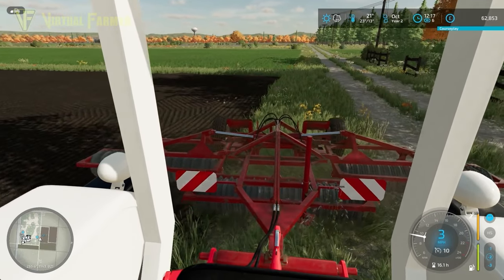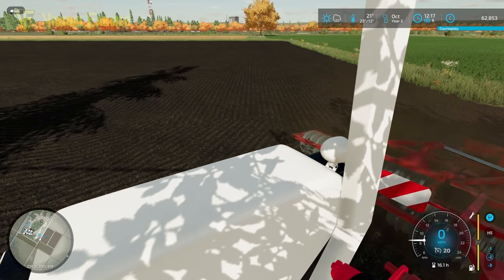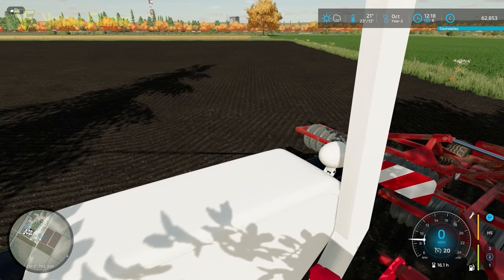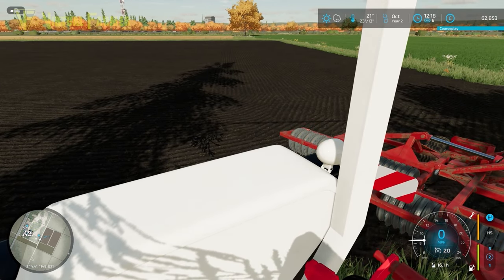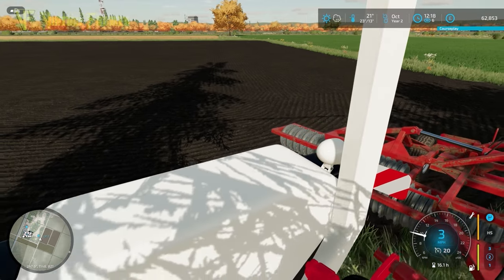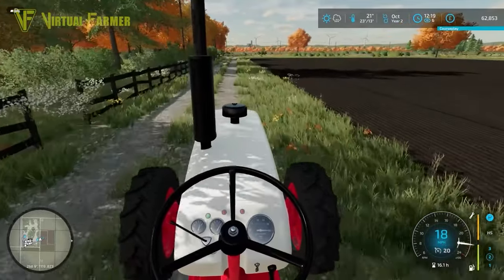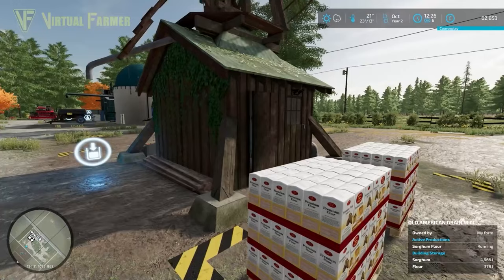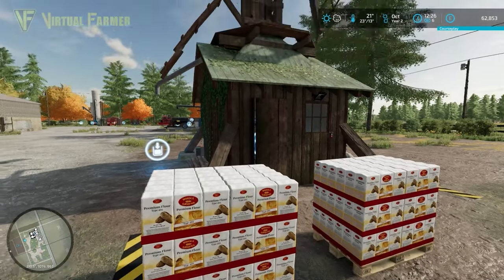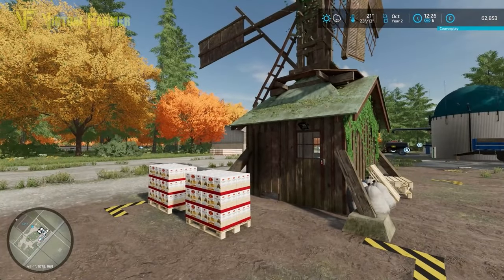Our money has ticked over to 62,853 pounds just from that single run of silage off those two fields - that is absolutely brilliant. We've got our wheat in as well, so I'm very happy with that. Back to the yard and we'll see what else we can do today. We're still processing flour out of the windmill, so let's have a look at what we can purchase with this 62,000.